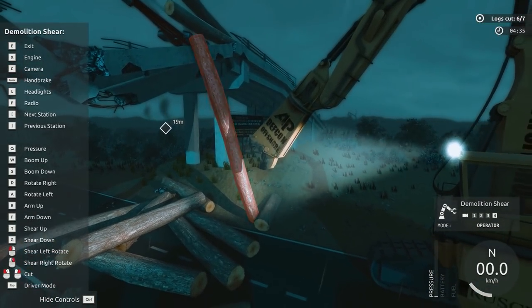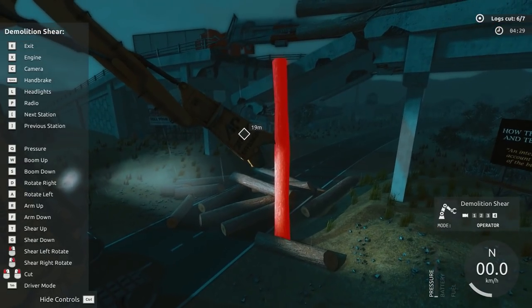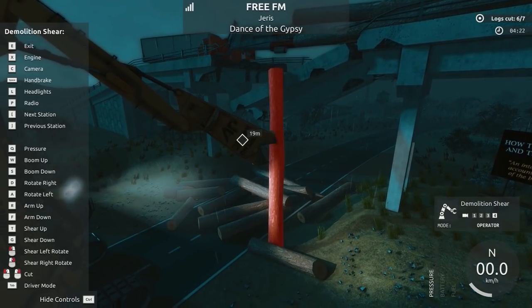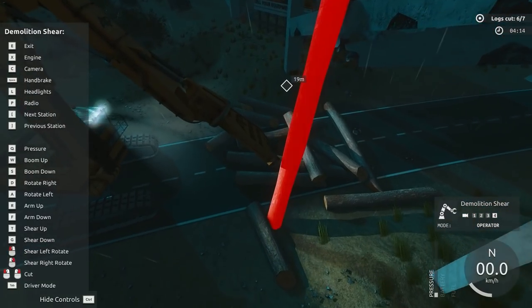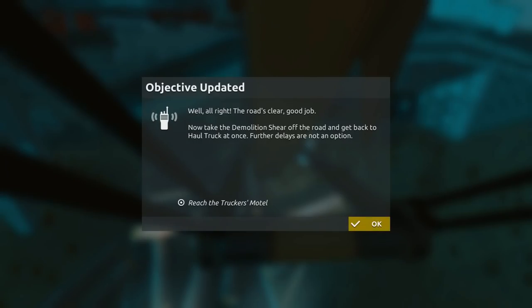You always end up looking at those claw machines wanting to win something. All we gotta do here is rotate the arm and we should be okay. Shear up, down, rotate left, right, boom up, down, pressure, shear — there we go. This should be it right here. And we got it. That's it. Boom. Shear off the road and get back to the haul truck at once. Further delays are not an option.